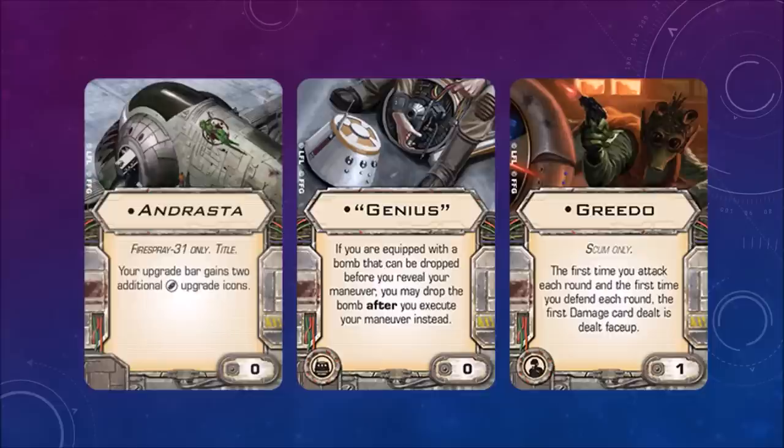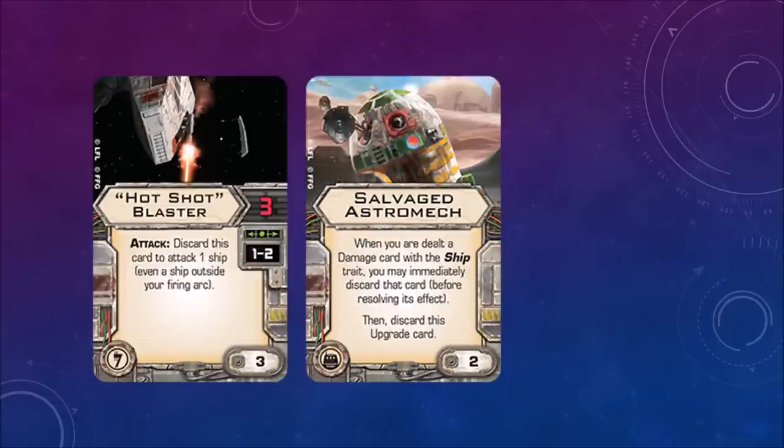Greedo — the first time you attack each round and the first time you defend each round, the first damage card is dealt face up. So you'd better hope that when you attack you deal damage but don't receive it — or just make sure you have shields. Hotshot Blaster — discard this card to attack one ship, even a ship outside your firing arc, with 3 attack dice at range 1 to 2. Salvaged Astromech — when you are dealt a damage card with the ship trait, you may immediately discard that card before resolving its effect, then discard this upgrade card. Similar to Darth Vader's Determination ability.